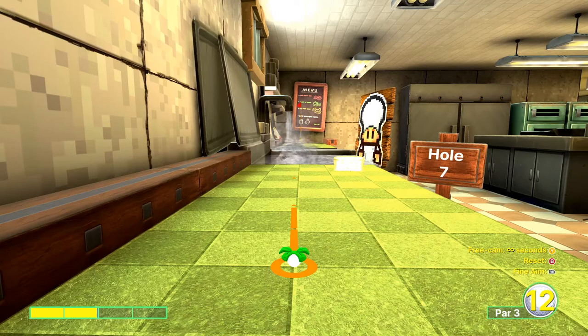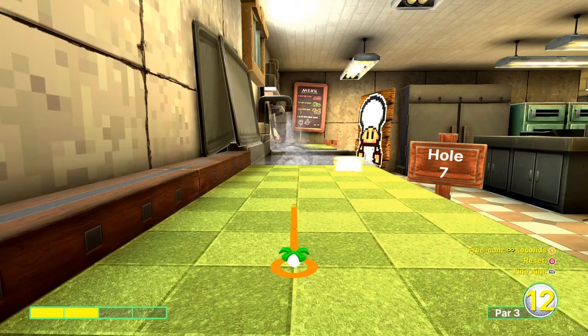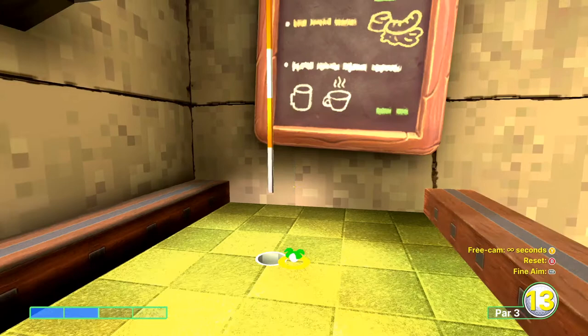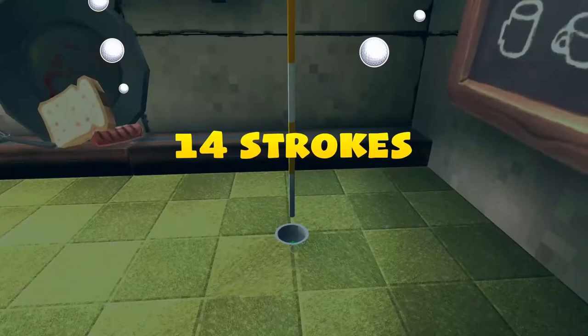Hole seven — we're going to go half power, and as soon as we get into the water we're going to want to do a big jump, and hopefully it'll go into the hole. It can be a bit temperamental because of the power of the water. You can see I'm going fully two bars. A lot of the time it'll go in the hole, a lot of the time it'll go next to it. Whichever way, it's either going to be a hole in one or a very, very easy birdie.